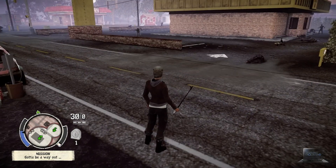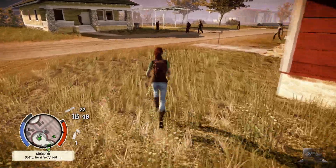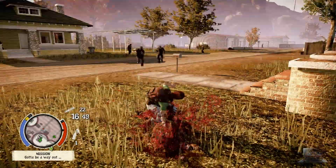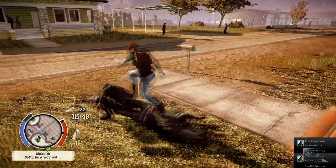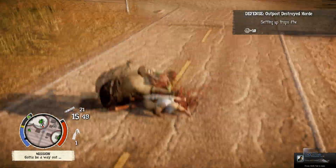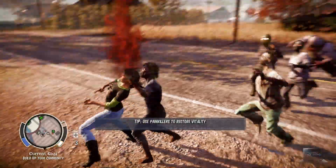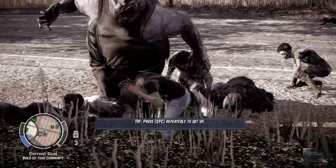Zombie management. Armored Zeds are a pain and at higher difficulties they will almost always beeline for you and attempt to grapple you, which will deal a massive amount of damage. They're also much more plentiful than in lower difficulties. The grapple bites hurt really badly and leave you exposed for extra damage from surrounding zombies. Pace yourself and remember — as you expend stamina, part of your bar will turn yellow. This yellow part takes more time to regen, which will put you in a bad place if you burn all of your stamina and have no food on you.